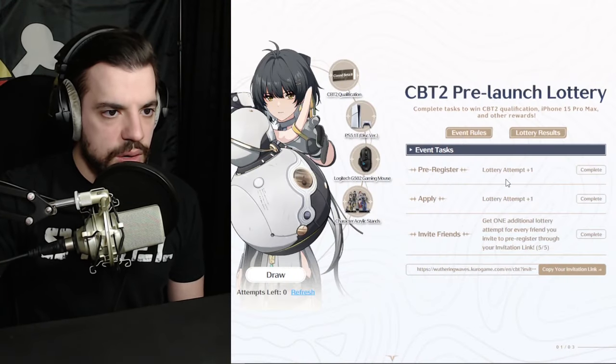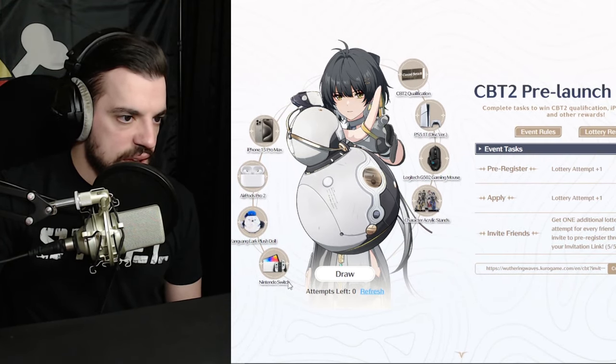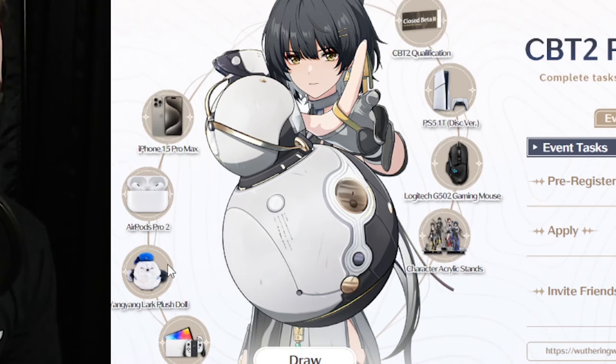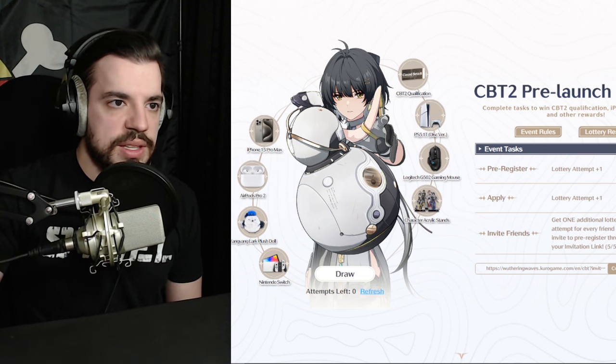These are all the items you can win: PS5, Logitech Mouse, acrylic stands, Nintendo Switch, Yong Yong Plushie — I don't know if that's how you say her name — AirPods, iPhone. But what we're really after is that CBT qualification.